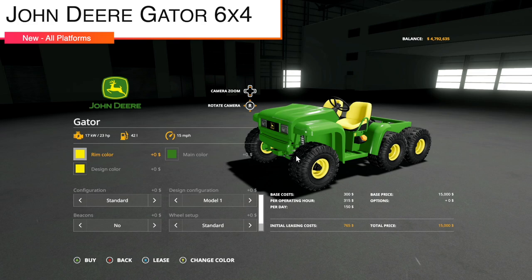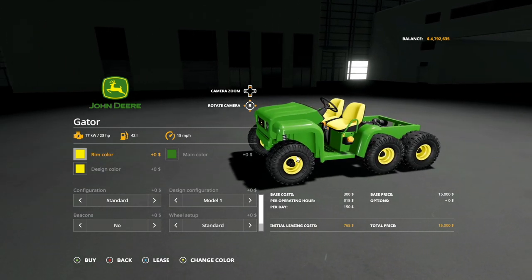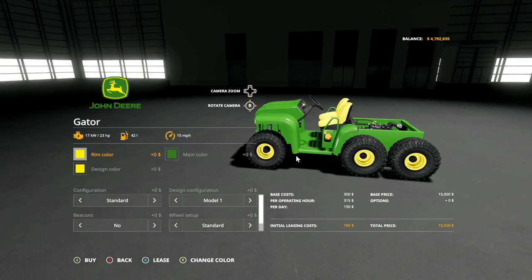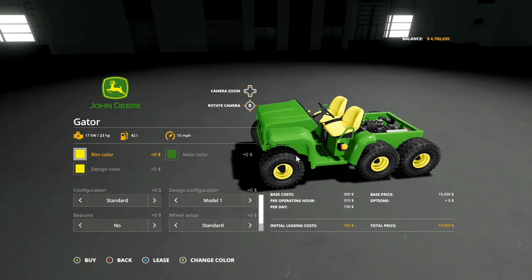First up today, new mods for all platforms. Let's start with the John Deere Gator 6x4 by Black Sheep Modding. You guys have been waiting on this and we are here. So what do we have to start with? 23 horsepower, 42 liters of fuel, 15 miles per hour. Pretty basic stuff. There's no back on it — we'll explain that. Got some modules.